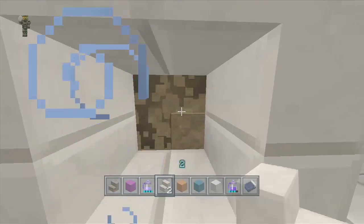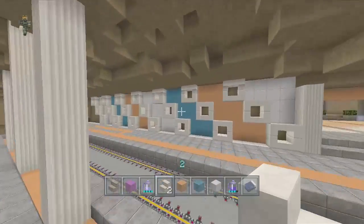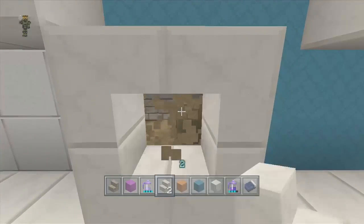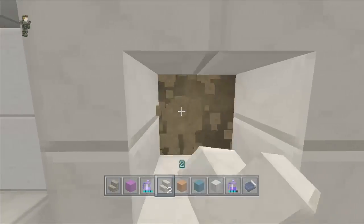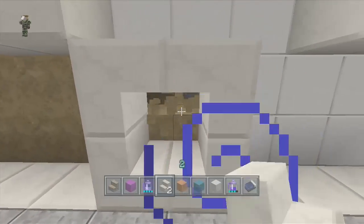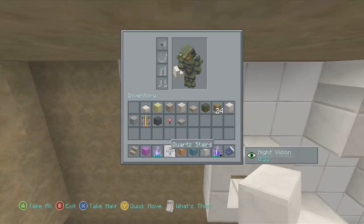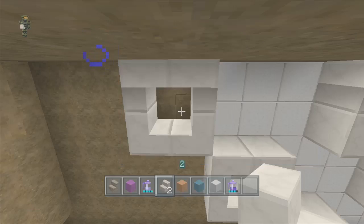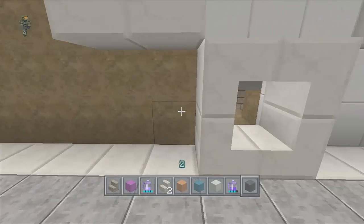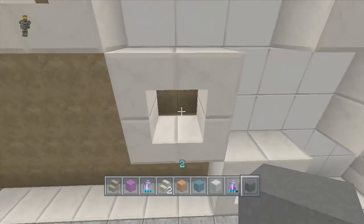I'm trying to think - I like the color theme but I think we already have enough color. So maybe just plain quartz behind it would look pretty good. Actually, how about gray wool? Gray wool would look actually pretty good - it looks good with almost every single color in the game. So we're probably gonna put gray wool back here. Okay, gray wool is gonna look pretty good here.